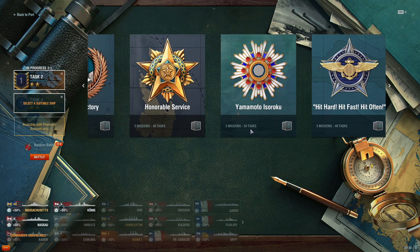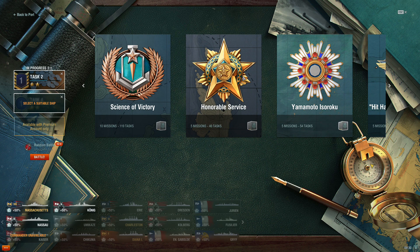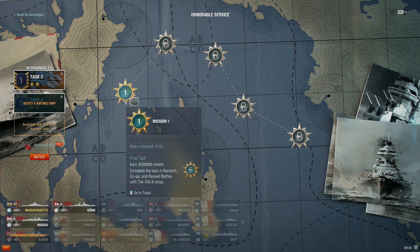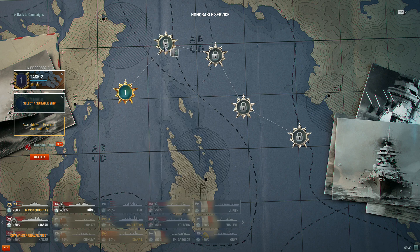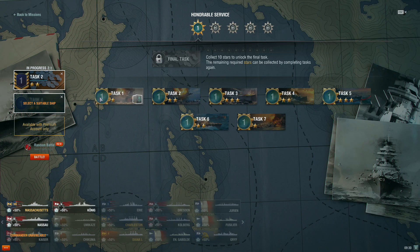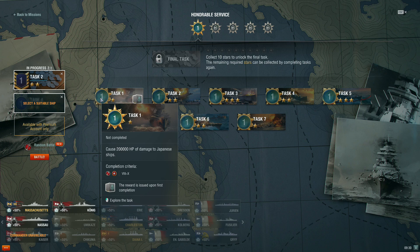Each campaign has several mission trees which we must complete in order, and we complete each mission by selecting several tasks, accomplishing these, earning little rewards along the way, but more importantly earning the stars towards finishing each mission. Completing all the missions in a campaign earns the main reward, and these rewards can be pretty sweet — from special commanders to premium ships.